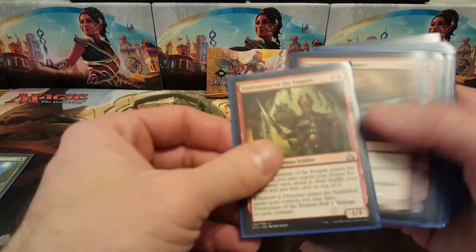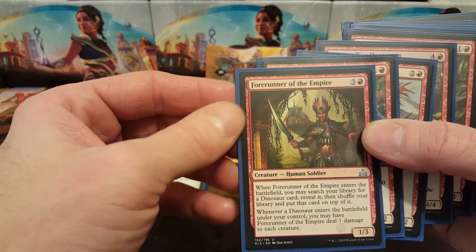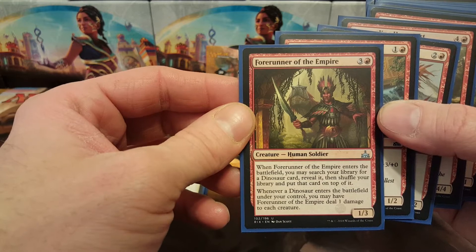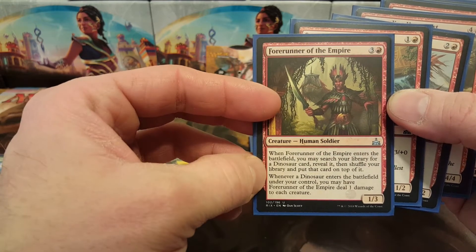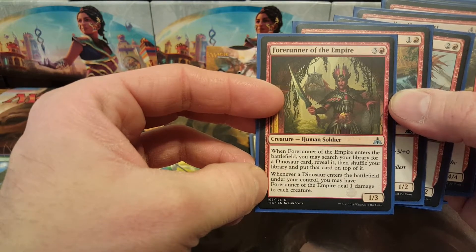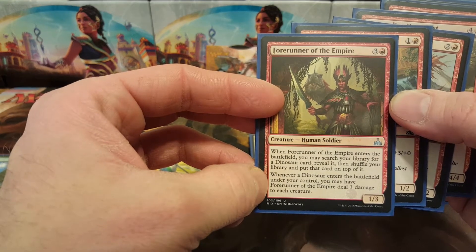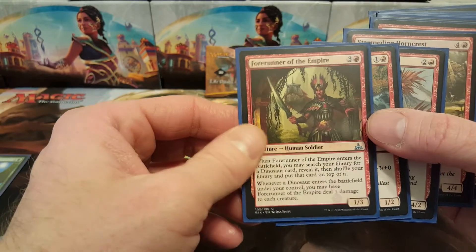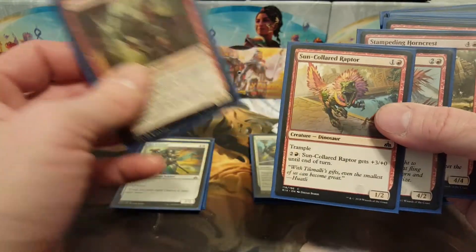Into red I got Forerunner of the Empire — that was pretty good. For one red and three colorless you get to search for a dinosaur, shuffle your library, put it on top, and then whenever a dinosaur enters the battlefield under your control you may have Forerunner of the Empire deal one damage to each creature. Definitely good for triggering enrage on the stuff you have.